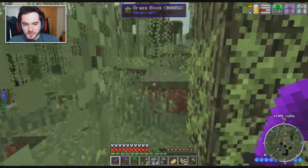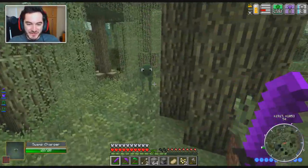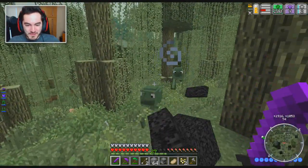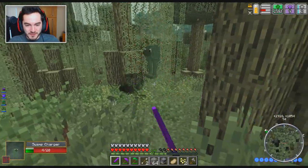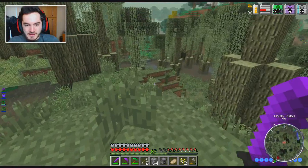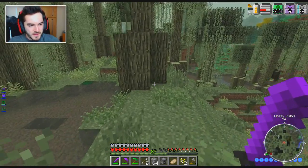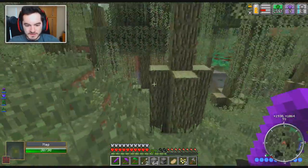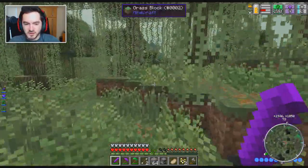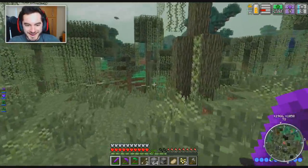I'm just hoping a tornado doesn't hit. Back in the stream it was literally the worst — it was thunderstorming the entire time I was streaming, and a tornado almost absolutely destroyed everything. Jerry's powers were steering it away though — Jerry would make it so there was basically a semi-circle around the tree of things happening, but we were totally safe, like we were in the eye of the storm. Because Jerry's powers were keeping the storm away — it was awesome to see.